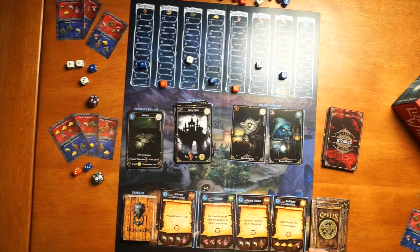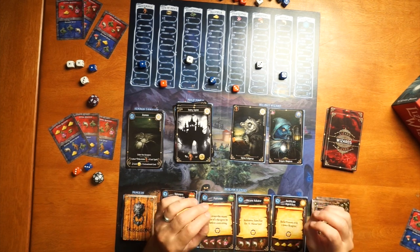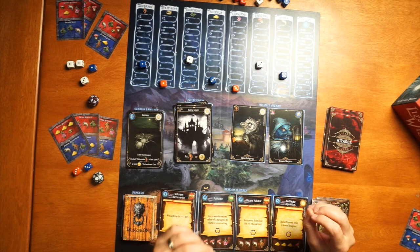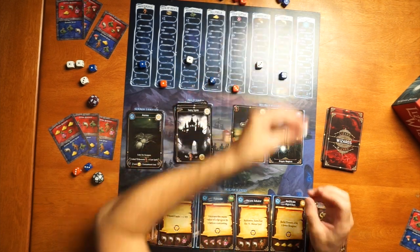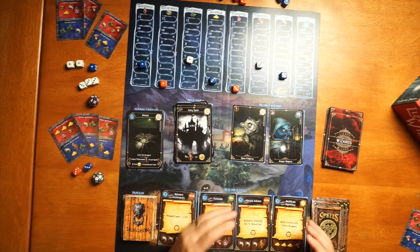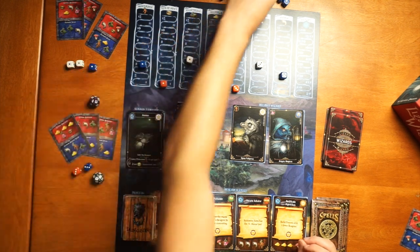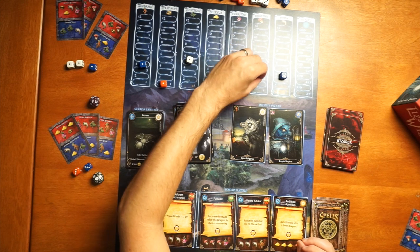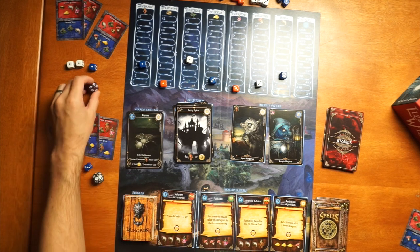On another turn you can convert these reagents into mana, and it's not one-for-one — it's multiplicative. So the higher the value goes, the more return you get for exchanging. Say at some point I have three toadstools; I might want the value to go higher, but I might be afraid my opponent will cash in first. So maybe I'll cash in my three toadstools, the value goes down one, two, three, but five times three gives me 15 more mana.